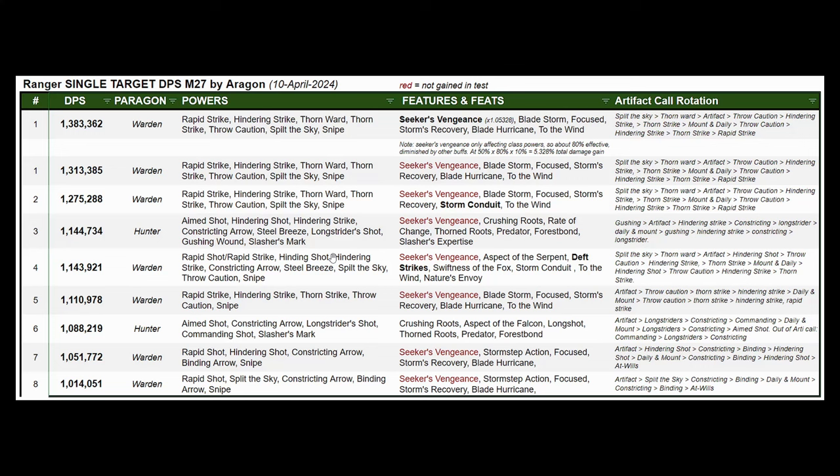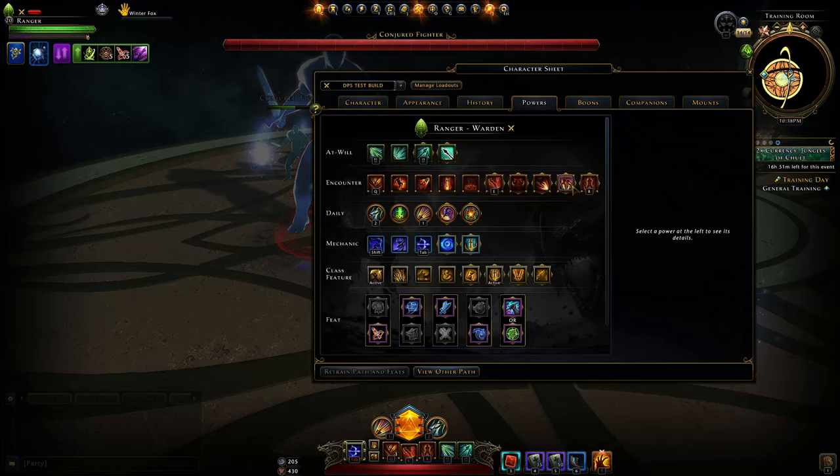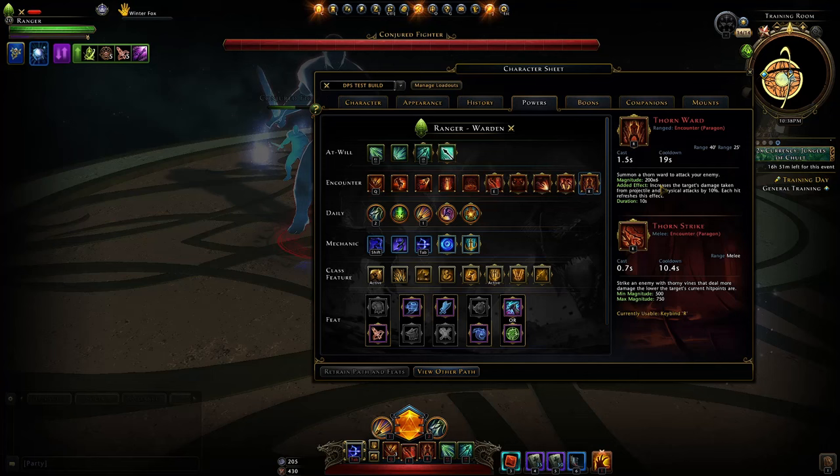Using the classic Hunter setup we were definitely doing a good bit less damage. If you want a ranged-only setup, I would go with Hunter, as that seems better than a ranged-only Warden setup. You don't really want to play ranged-only on a Ranger — you either want melee or a mix. Hunter probably has the best mixed setup, making use of a lot of good ranged abilities along with good melee ones. Warden has better pure melee, supporting with ranged damage-over-time abilities: Thorn Ward with six hits of 200 magnitude, and Split the Sky with five hits of 225 magnitude.